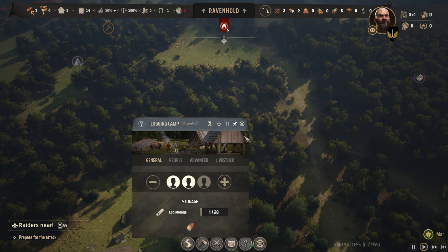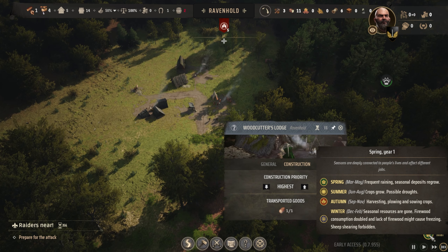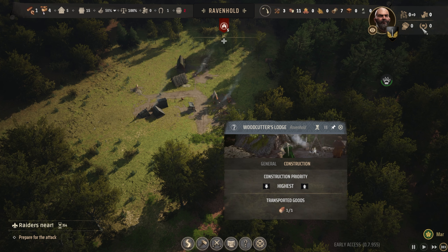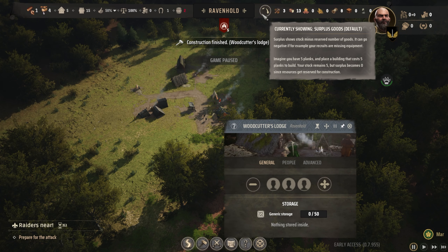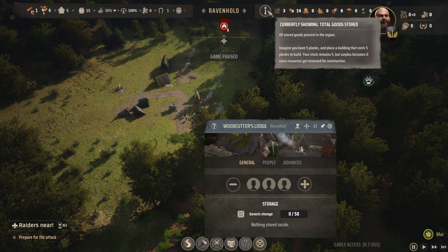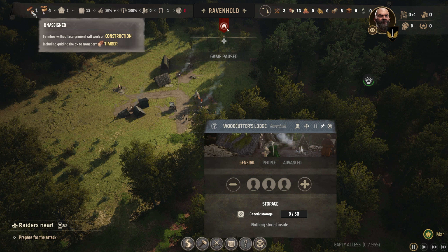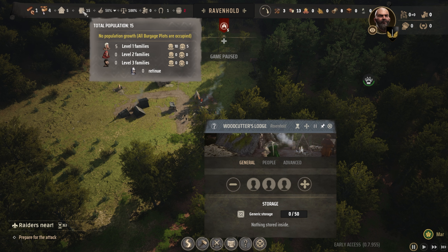Bottom right is your speed — it's also got your calendar and your weather. Top shows our resources. There's a toggle to show the total resources we have, or the total surplus resources — things not already assigned somewhere. If we had a bunch of timber already assigned to a building, it would show differently. On the left shows your families. If you have at least one unassigned, they can do building projects; if you don't, you get a message about it. This shows how many spaces we have for living and our actual population.